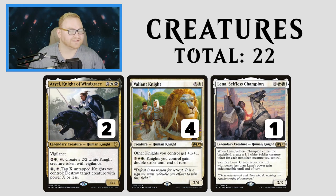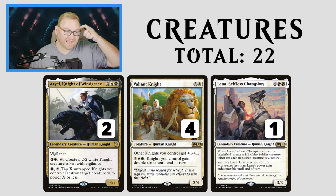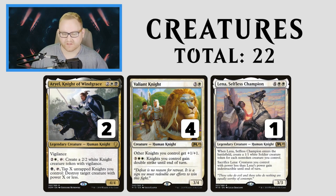Knight of Windgrace is a 4-mana 4/4 with Vigilance. We can pay 3 to create a 2/2 Knight creature token with Vigilance. We can also pay 1, tap X untapped Knights we control, and destroy target creature with power X or less. That's really interesting in the mid-to-late game against a slower or grindier matchup. The downside is you need untapped Knights on your side, which can be difficult if you only have 3 or 4 and can't kill their large threat.